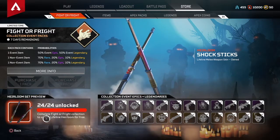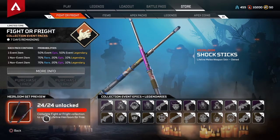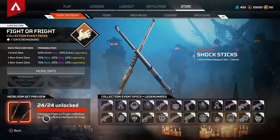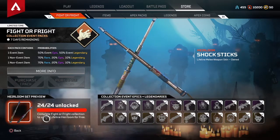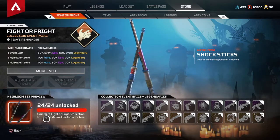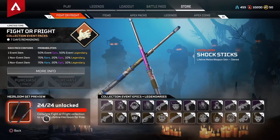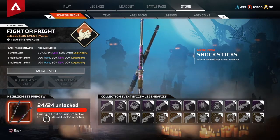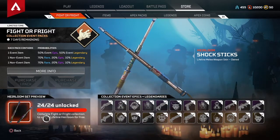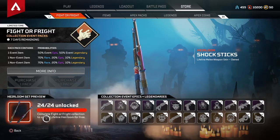What is up YouTube, this is your boy B-Nice coming at y'all again with another video. Today the video is going to be on the Fright or Flight collection event packs. I have all 24 of 24 items unlocked, which means I received the heirloom for Lifeline — her melee weapon, the Shock Sticks. These Shock Sticks make purchasing all these skins more worth it. I'll go into quick detail about all the items and give you my thoughts on each one.